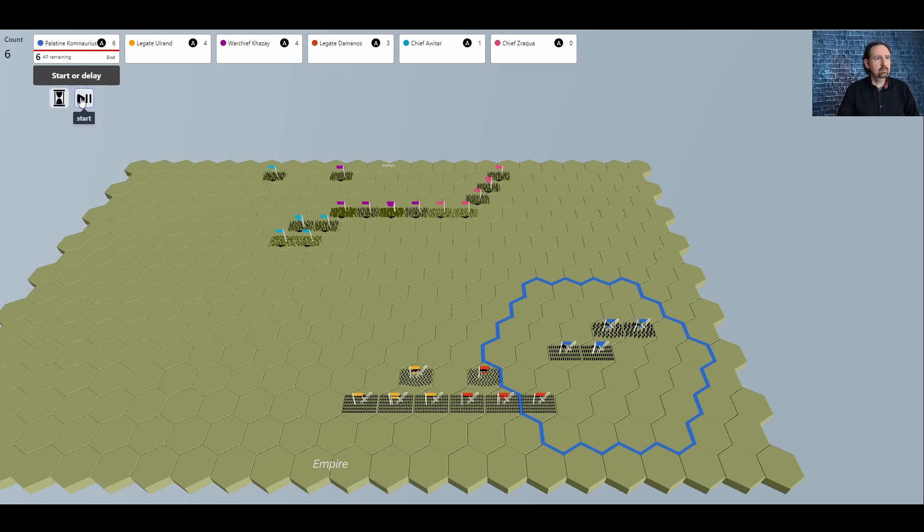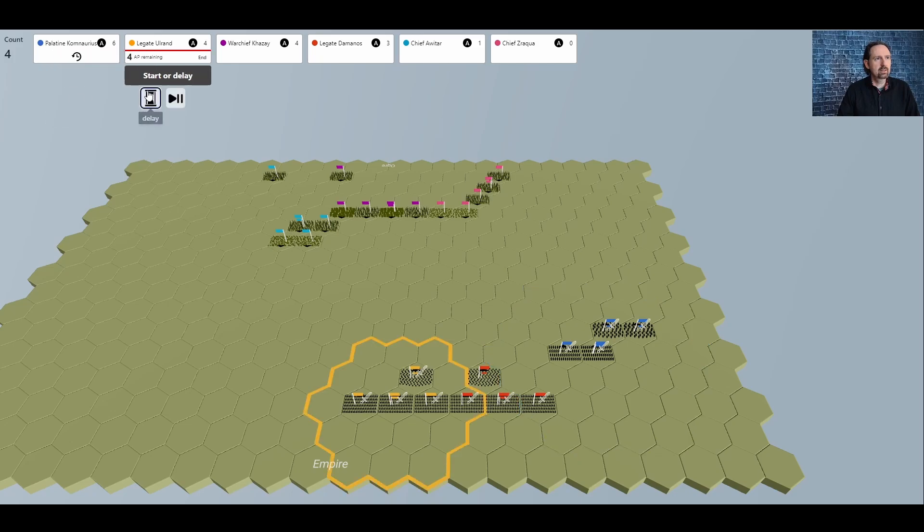Now it is the next round of combat. Palatine Cominarius is up. The light horse have a charge of 12 and the cataphracts could potentially charge, but the range isn't quite comfortable yet, so we pass. Note that the initiative order changes each turn because it's random — you never know exactly when your troops will get to act. You can find situations where your flank is exposed, your commander has a poor initiative roll, and troops get hammered before orders can get out.